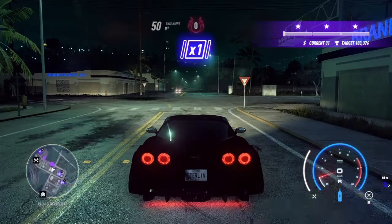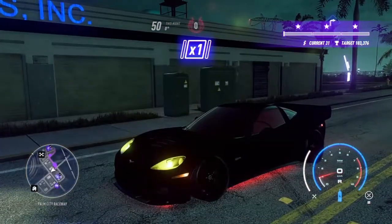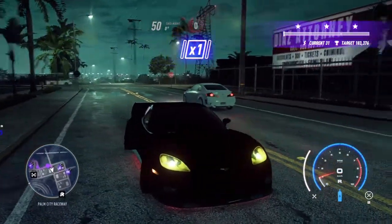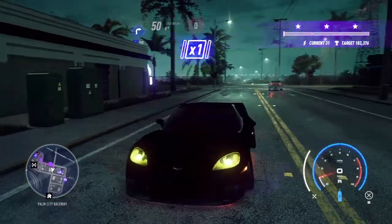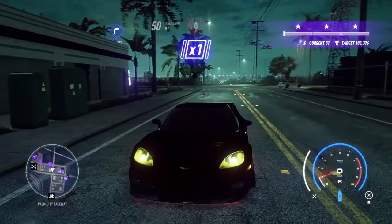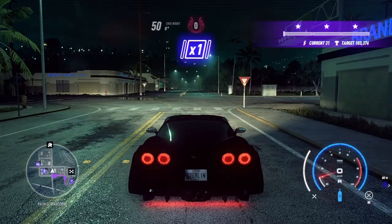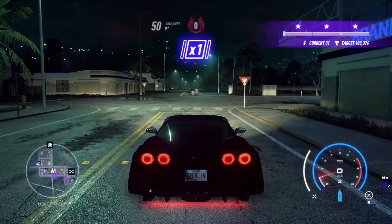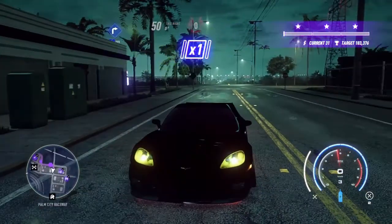Now let's talk about the best launches for the Z06. I've discovered a lot of launches with this car — Garrett does it too. If you don't know how to launch this car correctly, you're not going to be able to beat traffic or Garrett. The best launch I use for this car is the 3rd-to-2nd gear launch, which I mostly use — Bash used it back in the day.